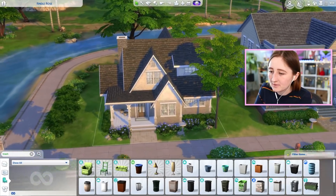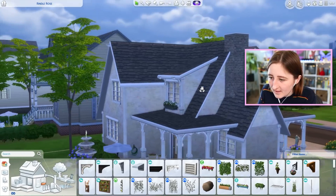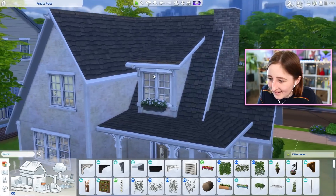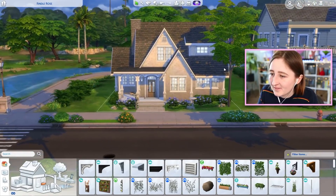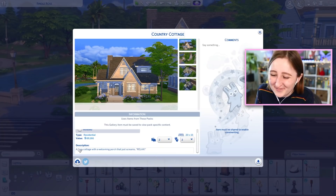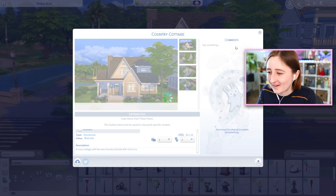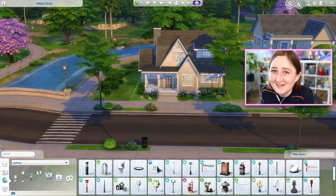Otherwise I think the house is done, unless we want to add some more detail. I'm adding more details — like these little support thingies on the roof. That difference is very subtle, but I think it's nice. I think it's done — it looks really cute. The default description from the lot before I bulldozed it was 'a cozy cottage with a welcoming porch that just screams relax.' Well, we fit the bill — that's a good way of describing it. It's on the gallery if you want to download it. It's cute. I will see you all tomorrow — bye everybody.